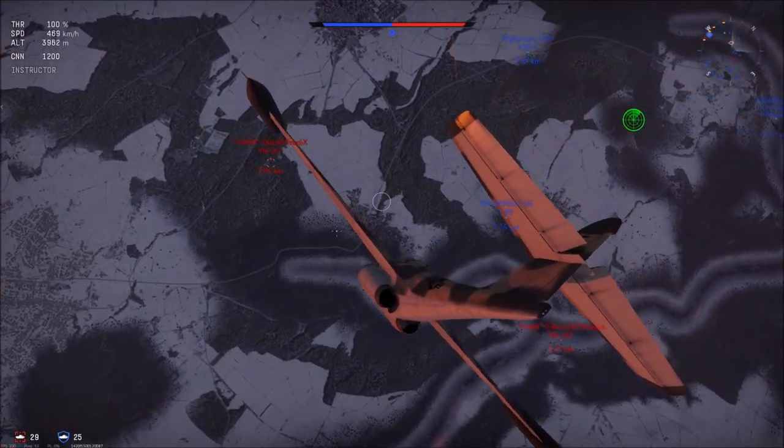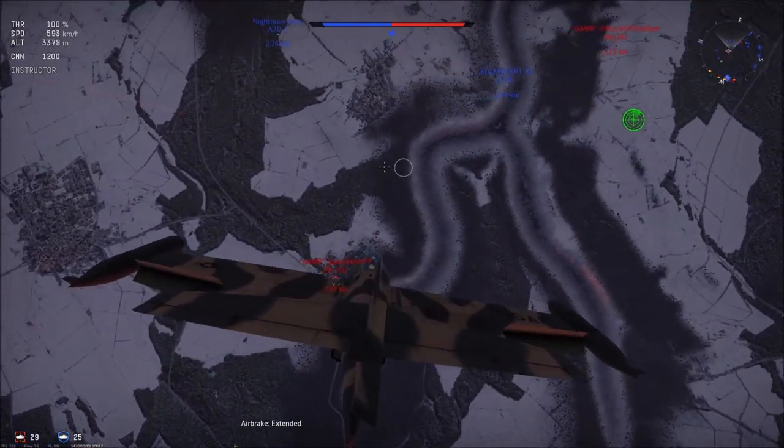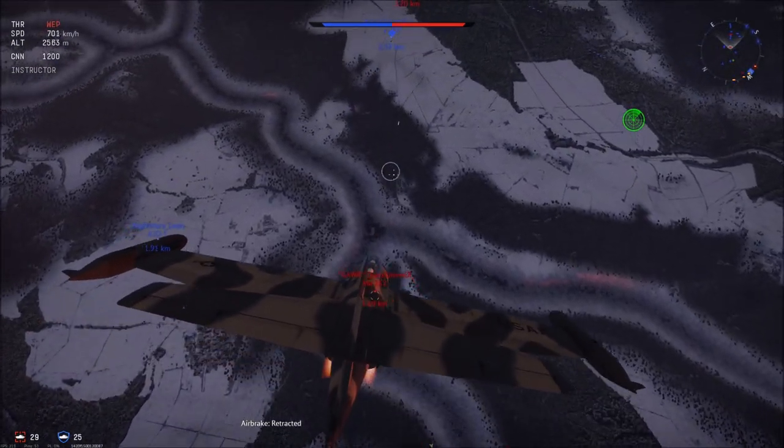Let's go over the stats. I'll start off with the F-89B stats first and then go over the stats of the D variant. The stats are where the major differences lie between these two planes.